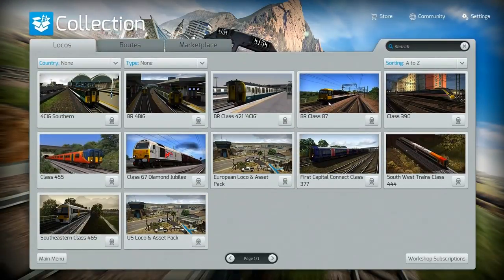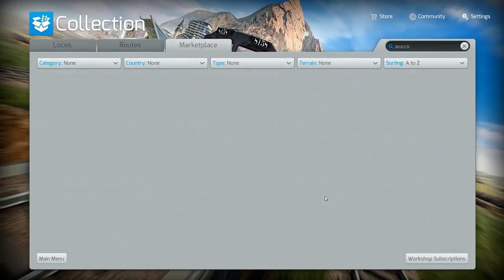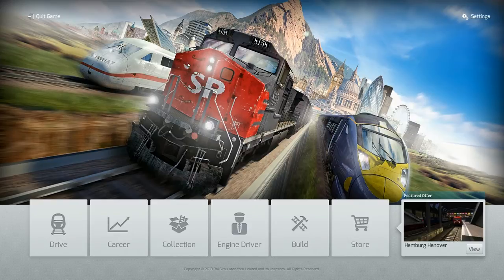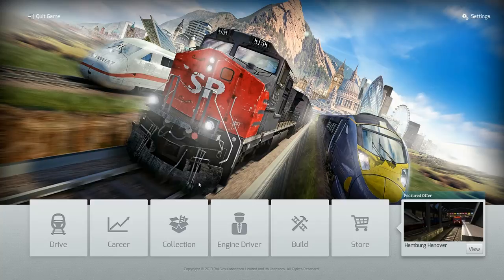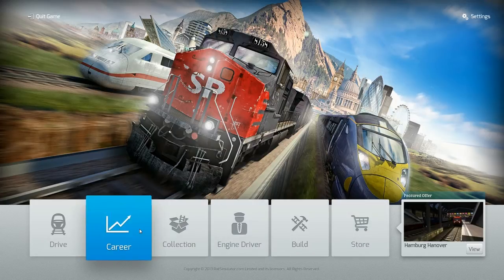Next we have the Collection tab, which shows what stuff you have — your locos, your routes, the marketplace, and also your workshop subscriptions. I'm not going to click on the workshop subscriptions because it can crash the game or cause loading issues. It basically loads all your scenarios from the workshop. I wish they'd fix that and add multiple selection so you can delete a lot of scenarios at once, rather than waiting for them all to load.